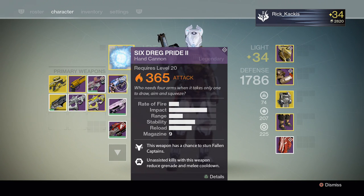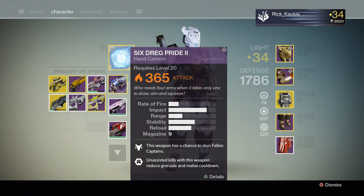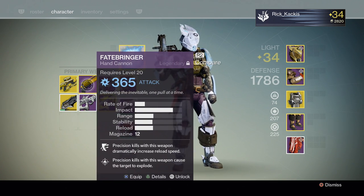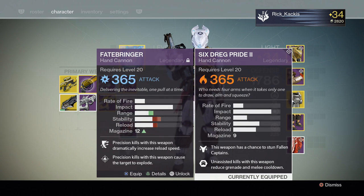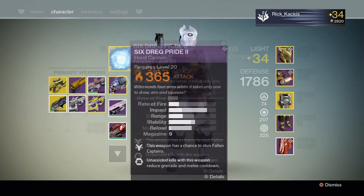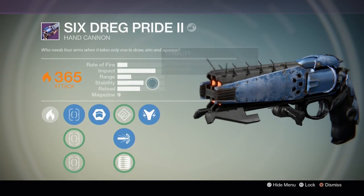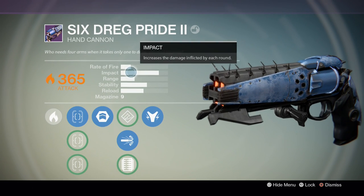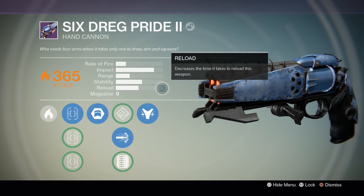You can get any different version of the 6 Dreg Pride from pretty much any vendor and it's going to have almost the same stats. When I compare it to something like the Fatebringer, something common you're familiar with, rate of fire and impact are the exact same and there's small changes to range, stability, and reload — likely just due to the perks. So there's really nothing special about the 6 Dreg Pride; it is a very common everyday hand cannon.